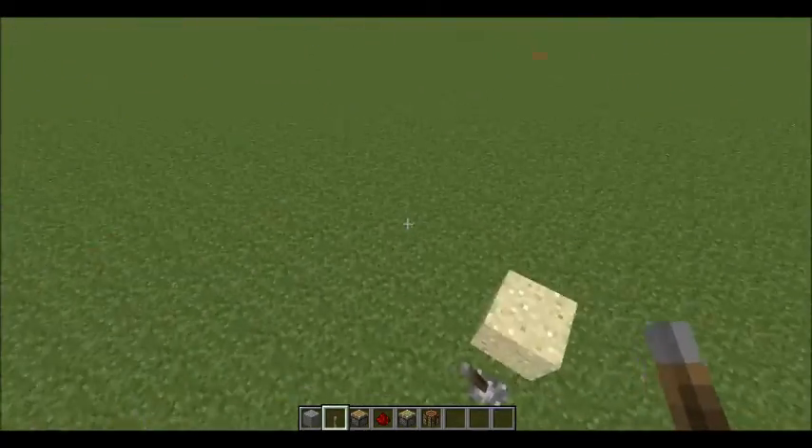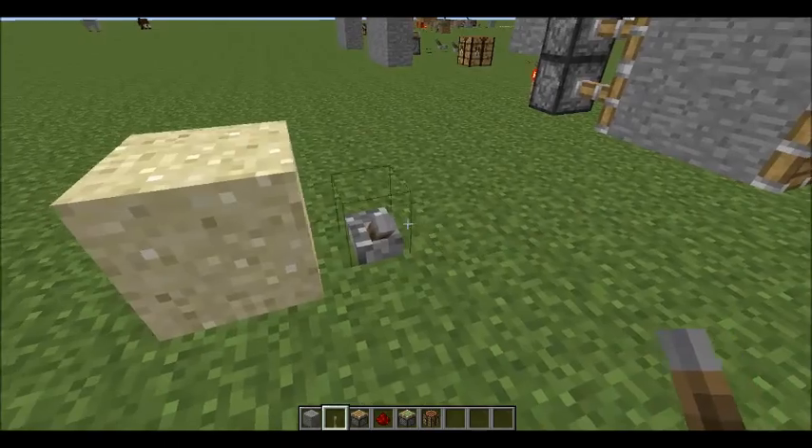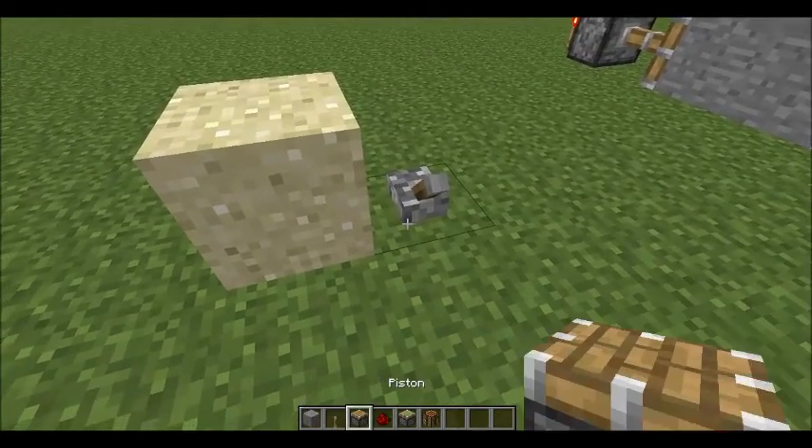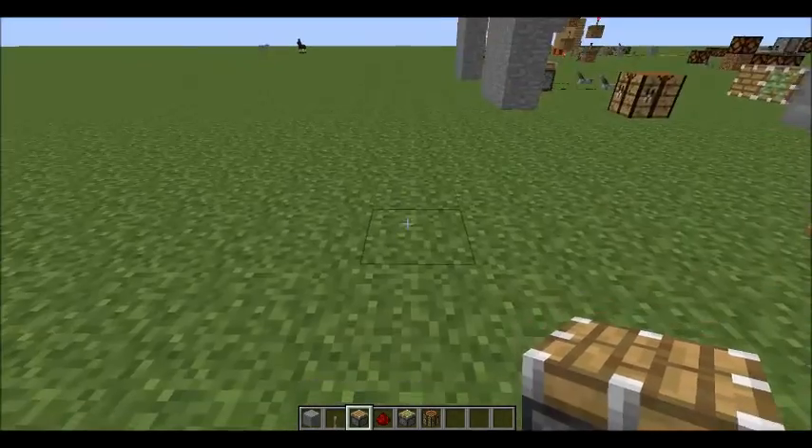Another thing is with moving effective blocks. When the piston came out, blocks can be tracked backwards. So you can just pull it down like this.